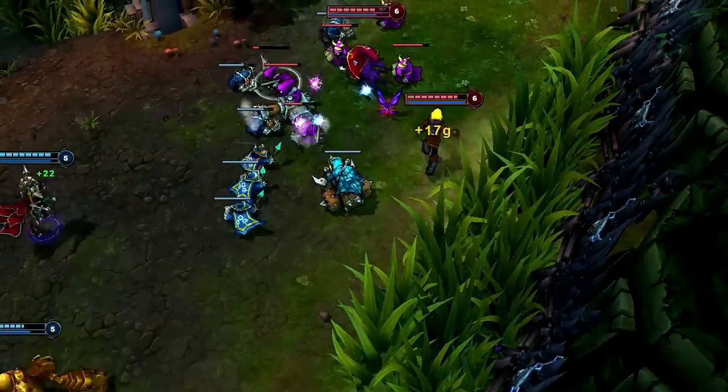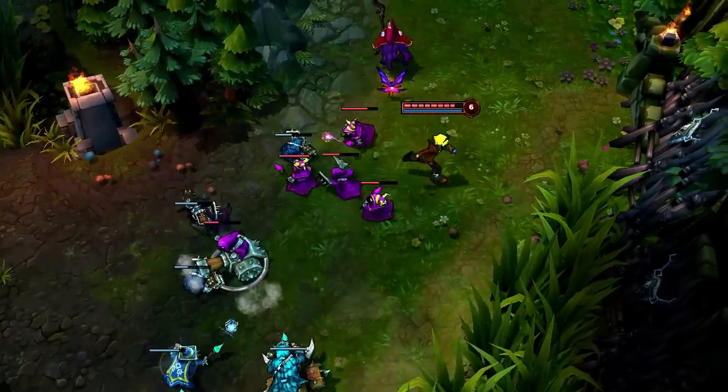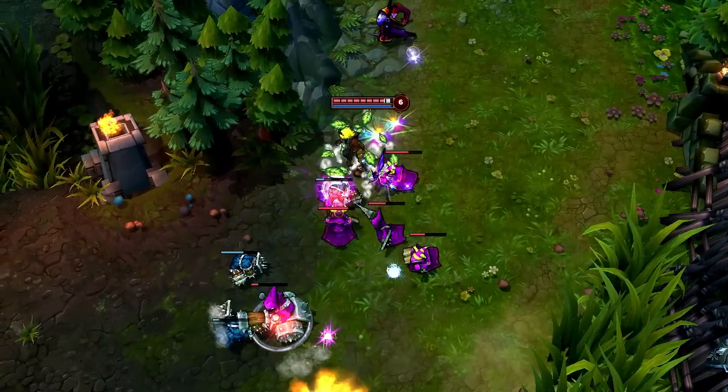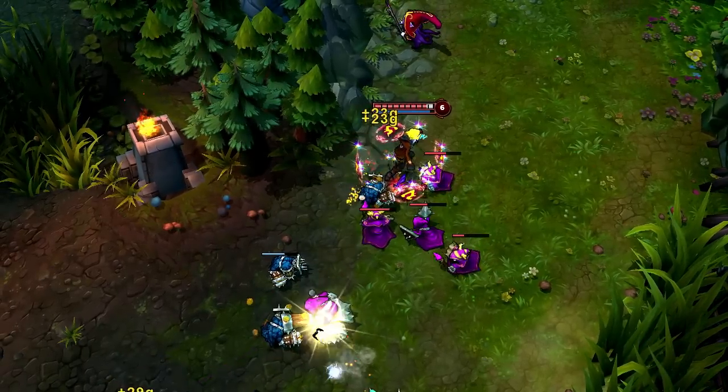Mystic Shot also helps you last hit minions when it would otherwise be difficult. Two minions get low at the same time, so I shoot at the farther one with a basic attack and immediately fire Mystic Shot at the closer one. As a result, I get last hits on both, maintaining my gold income.